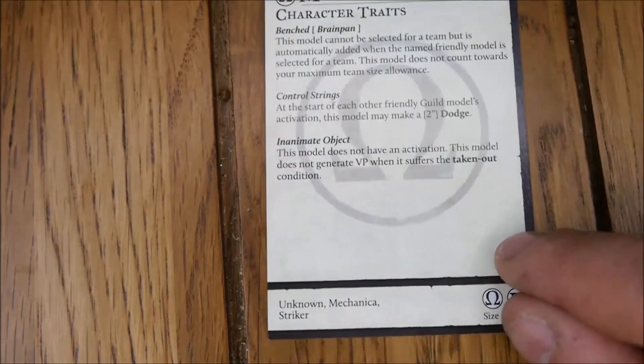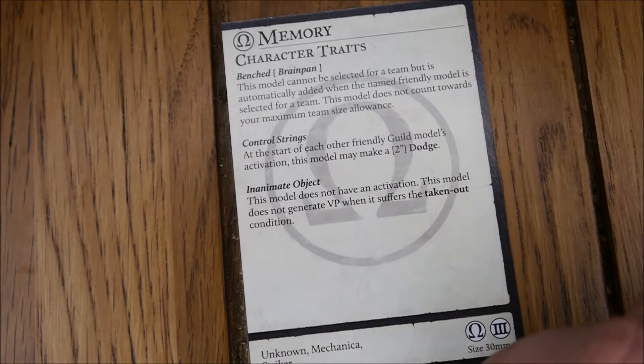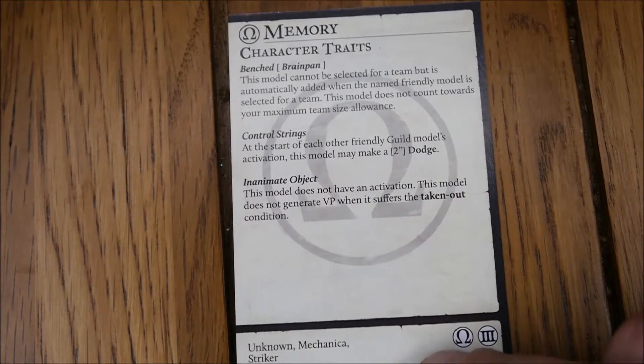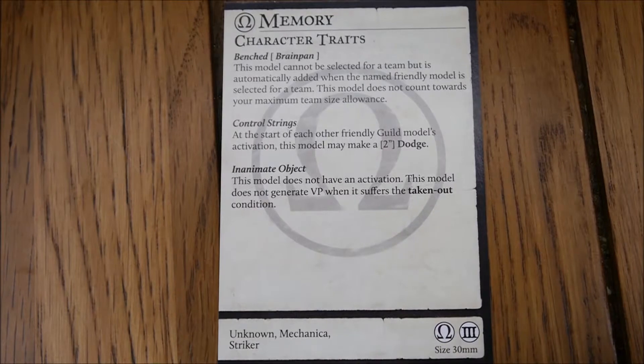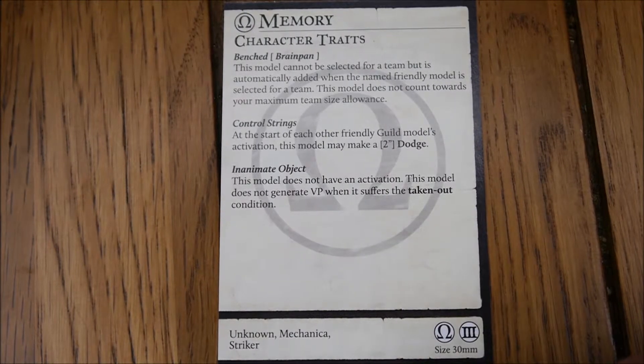Moving on to character traits, because he doesn't have any plays. He can be Benched, which means this model cannot be selected for a team unless you've got Brain Pan, so you need Brain Pan for Memory to even come on the pitch. Control Strings: at the start of each other friendly guild model's activation, this model makes a two-inch dodge - that's how he moves a bit more. Inanimate Object: this model does not have an activation and does not generate VP when it suffers the taken out condition, meaning your opponent can't just beat Memory up every five minutes and win - which is pretty good.